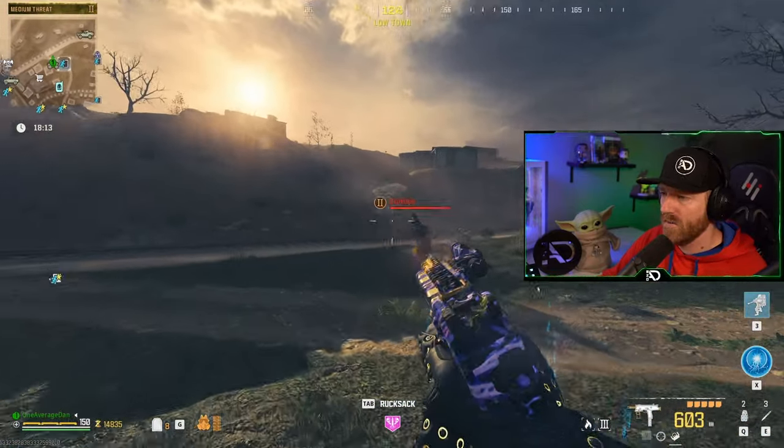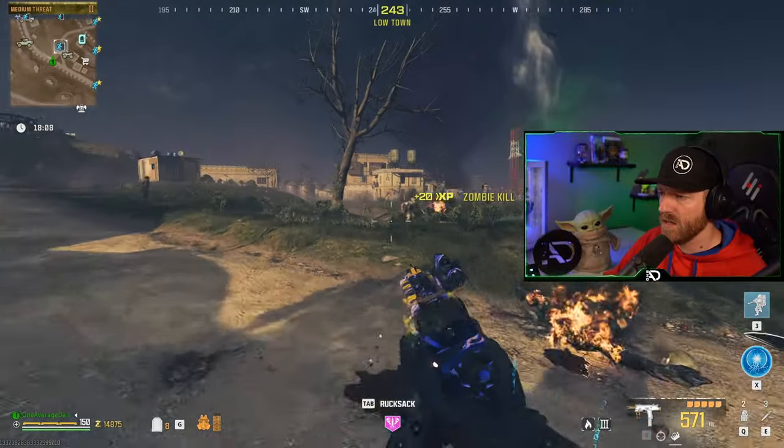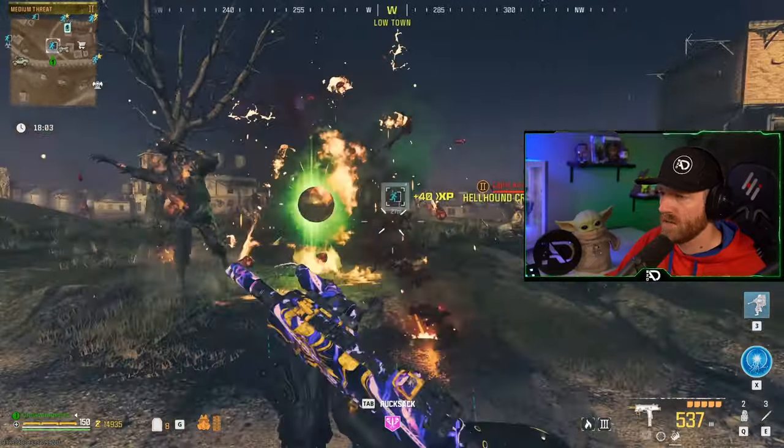Calling the exfil chopper in tier two tends to give you quite a few manglers and you'll also get the hellhounds. For the hellhounds I recommend using the PND contract, but you'll get them here too.